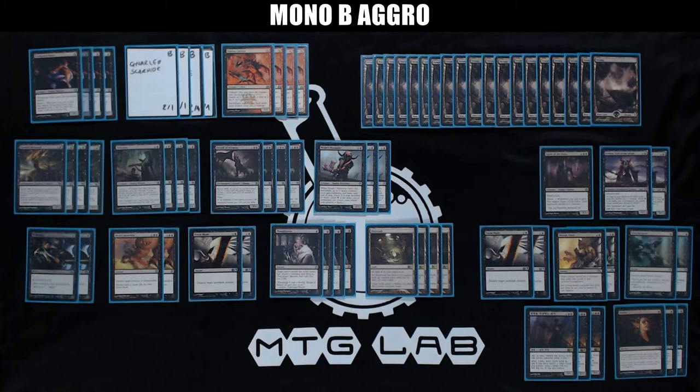Four Thoughtseizes are great with 12 one-drops, because when you have 16 spells costing 1 mana you can keep hands with fewer lands. Thoughtseize is one of the best cards for this type of deck, and it's also great because you can strip your opponent's most important card. As for lands, you have just 19 Swamps and 4 copies of Mutavault. There's no need to run more than 23 lands.